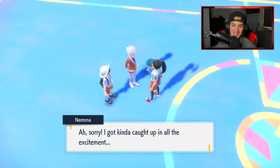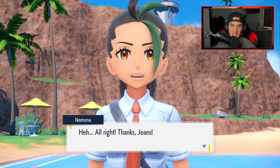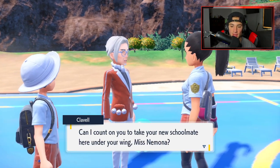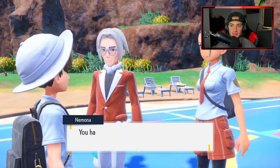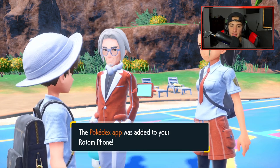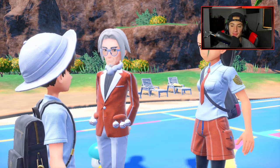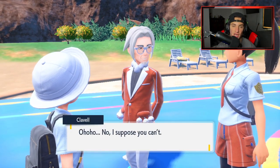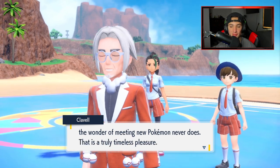Now that I've gotten into ranked battles, my appreciation for status condition moves, stat drop moves, and stat buff moves is just through the roof. I used to be like, as a kid, let's just use all attacking moves — but now I want stat boost moves, stat dropping moves, all that cool stuff. We defeat our first friendship slash rival battle. I really like the typings for the final evolutions too — Ghost and Fire for Fuecoco, Grass and Dark for Sprigatito, and Fighting and Water for Quaxley.